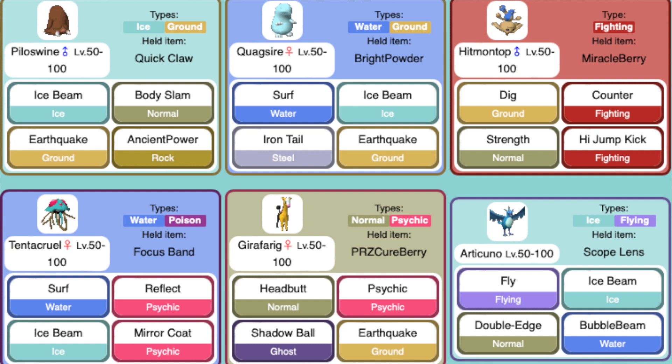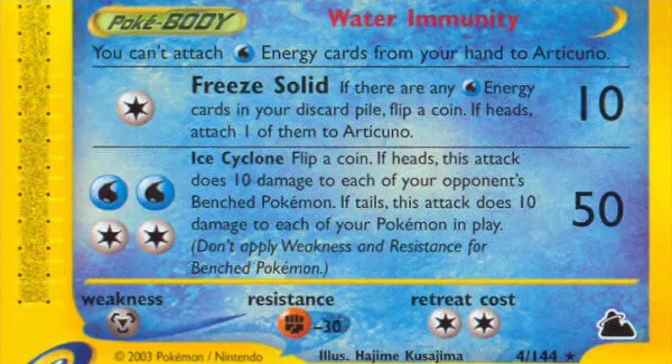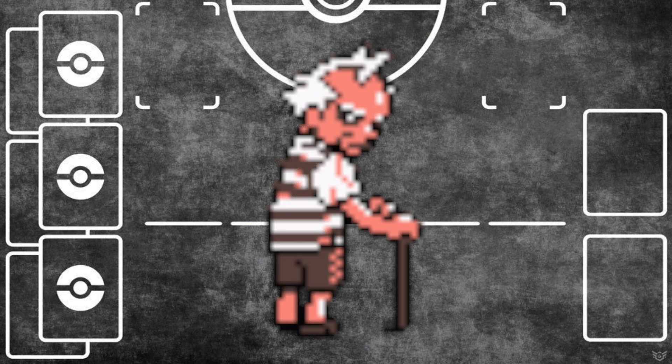What else does the set have for us? A Tentacruel that knows Mirror Coat — I don't know if that's even legal, somebody can fact check me on that one. And we have Articuno. The Sky Ridge Articuno is really difficult to use in a theme deck format — even late game when you probably have several water energy in your discard pile, going through the Poke-Body and having to use Freeze Solid just isn't worth the hoops you're jumping through to pull off Ice Cyclone. But if you're just looking to load a bunch of water energy onto a legendary damage output machine, Legendary Collection Articuno is there — it's just a lot of energy to stick onto a 70 HP Pokemon with no water energy acceleration available in theme deck format, making it a rough card to power up even with Gold Berry.